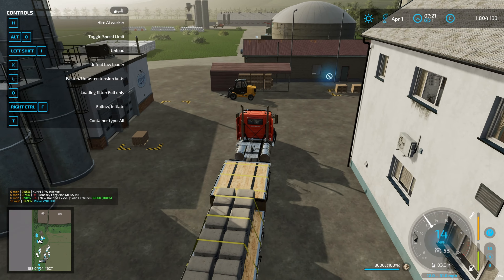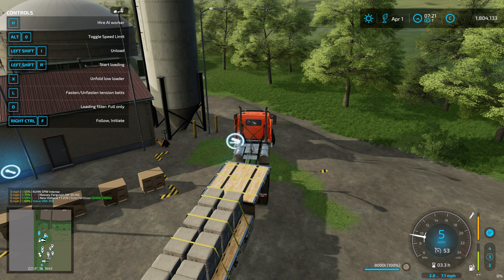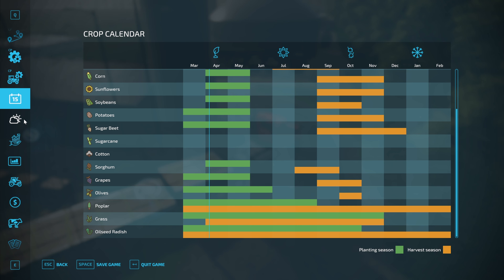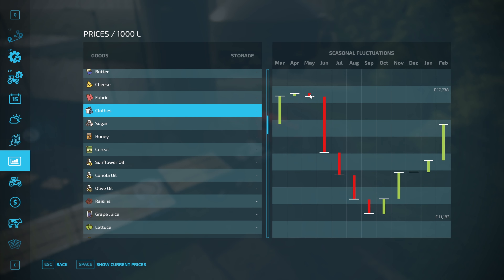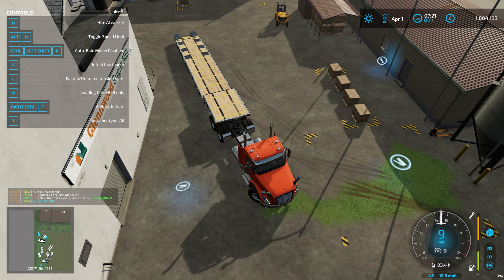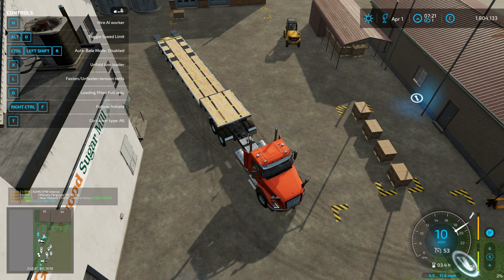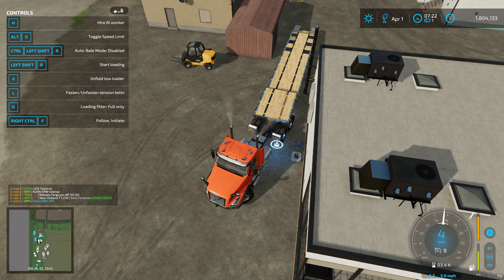The clothes factory has run out of wool, so I've brought down everything we have up at the farm. As it's April, it's about the best price for clothes, so I'm not going to sell at the supermarket because I've had issues with that sell point. We're going to go to the sell-everything point, and we're looking at £17,700 per thousand liters. We have quite a lot of hoodies at this point, so I'm going to sort the trailer out.